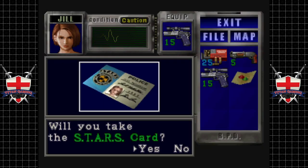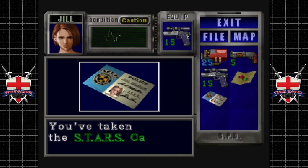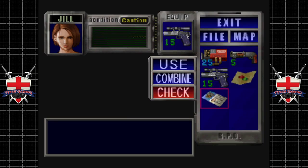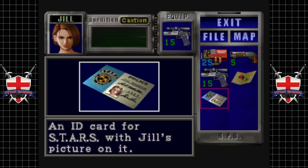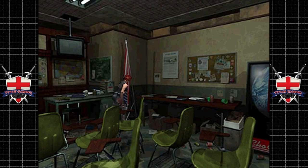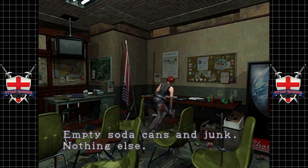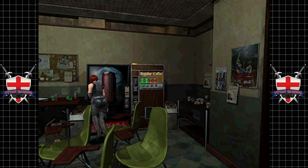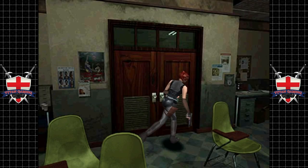Okay, the Stars card. That looks like Jill's card as well — you've taken the Stars card. An ID card with the Stars logo and Jill's picture on it. Interesting. Alright, we're certainly going to hold on to that. Now it would be nice if there's some ammo or something in here, but I don't think there is. Let's have a quick gander.